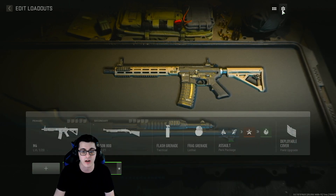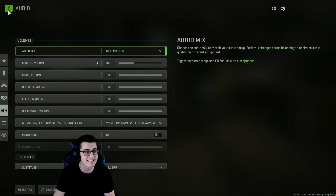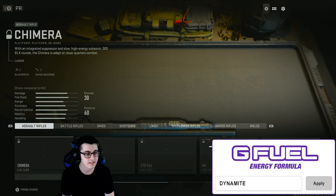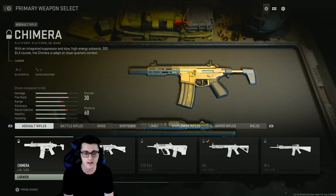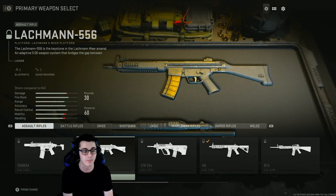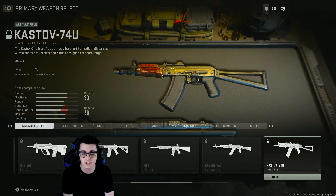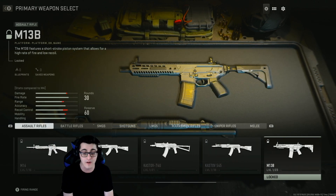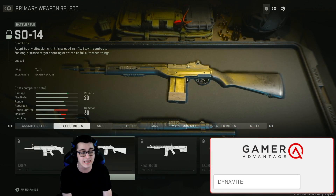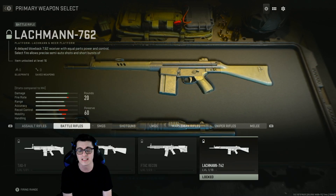You can access settings from the top right as well. Starting with ARs, we have the Chimera — the Honey Badger — which is locked and I can't actually equip it. We have the Lockman, an AUG, the M4, M16, the Kastov 762, the 74u, the 545, the M13B — lots of ARs. We've got the SCAR. For battle rifles we have the TAC-B, the SO-14, the F-TAC Recon, and then the Lockman 762.